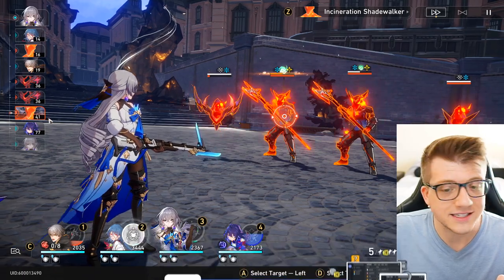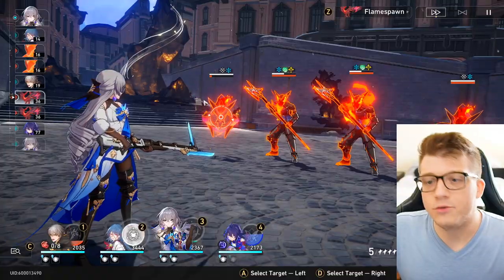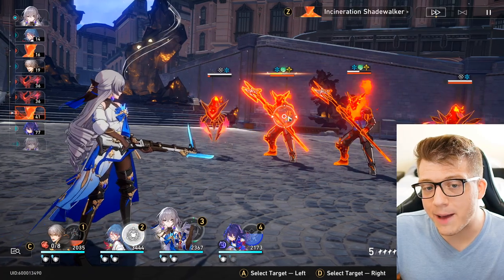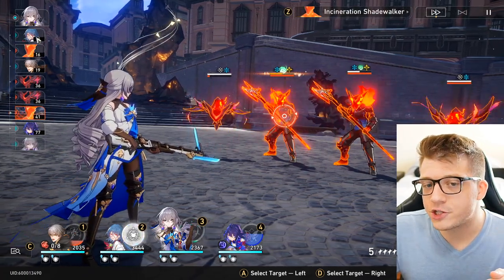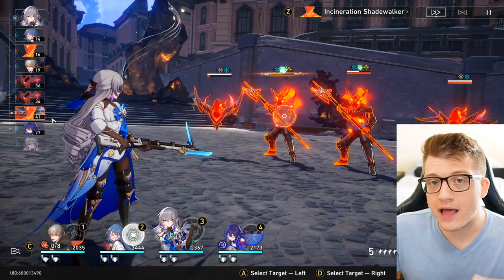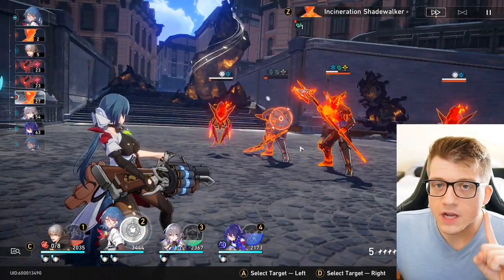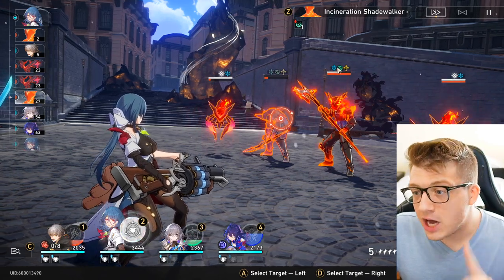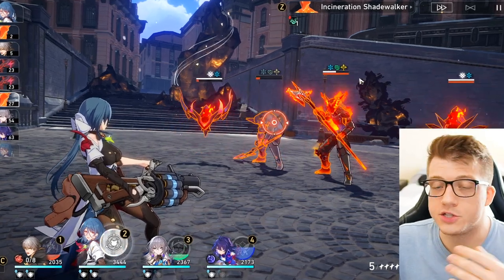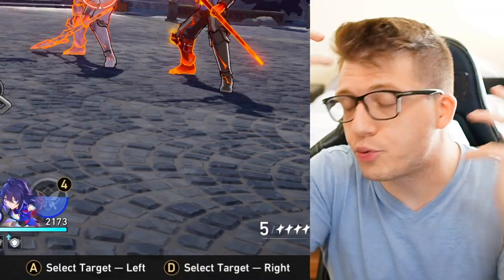If I attack this enemy with Bronia, it will deplete their toughness all the way down to zero. If I switch my target to this enemy you'll see what happens in the action order — I'll break the toughness and it'll actually move that action order down, meaning they attack later. That's because I will have applied what's called a weakness break. A weakness break is when you reduce an enemy's toughness to zero. Each enemy has two bars: the red bar is their HP, and the white toughness bar on top is only reduced if you hit them with an element they are weak to.